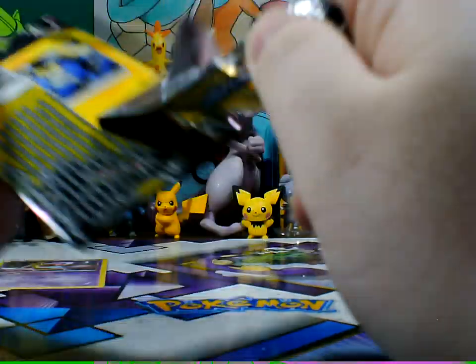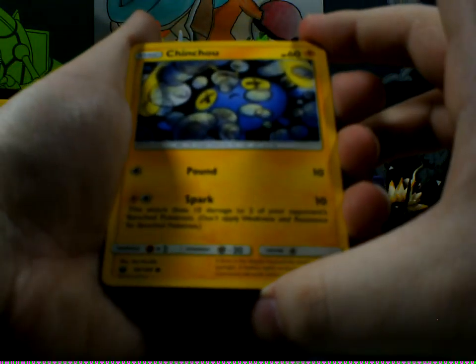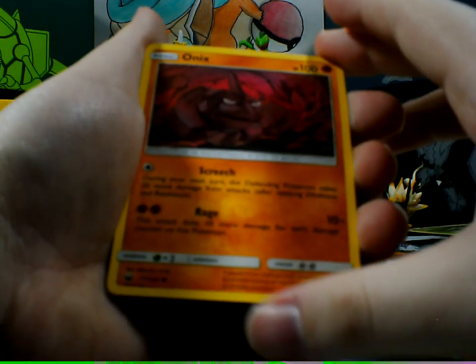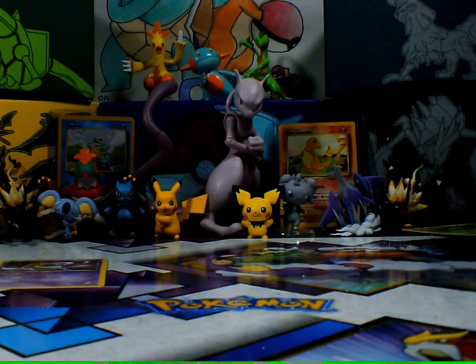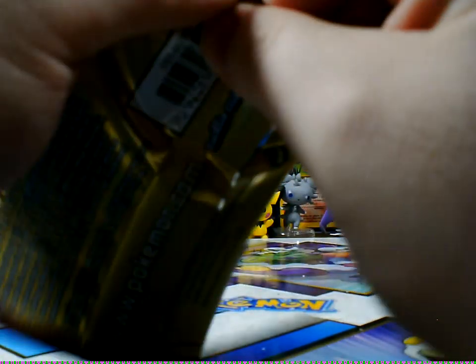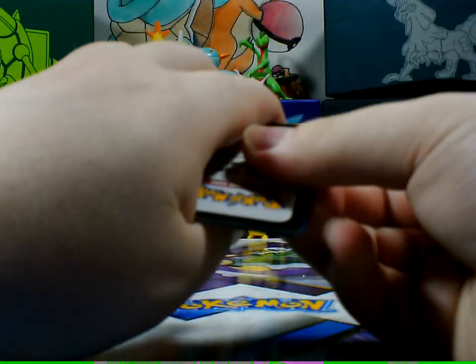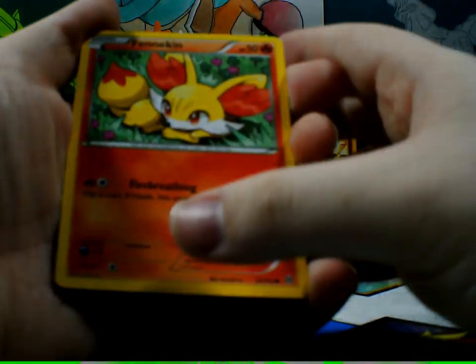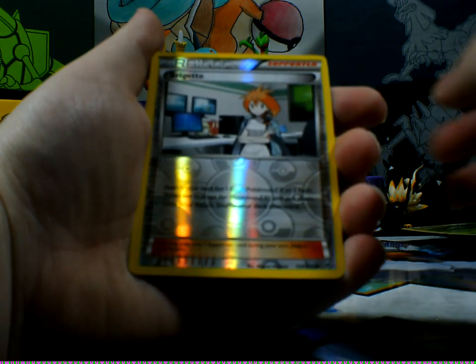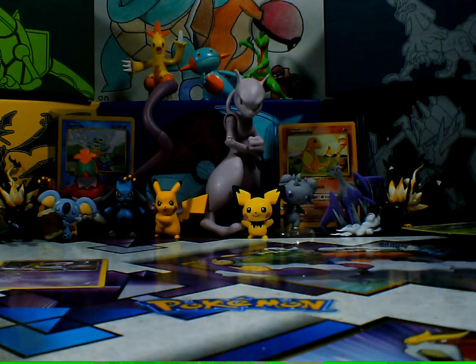Let's open our Celestial Storm. I hope we at least get a Rayquaza to rub in Conch's face. Alright, now we have Chimecho, Omanyte, and Hiker. Now let's open up our last card for this one. Please bring a Break card — I wish it was a Break card. And now we have Finneon! Oh, Breloom! And Swoobat! Not so bad.